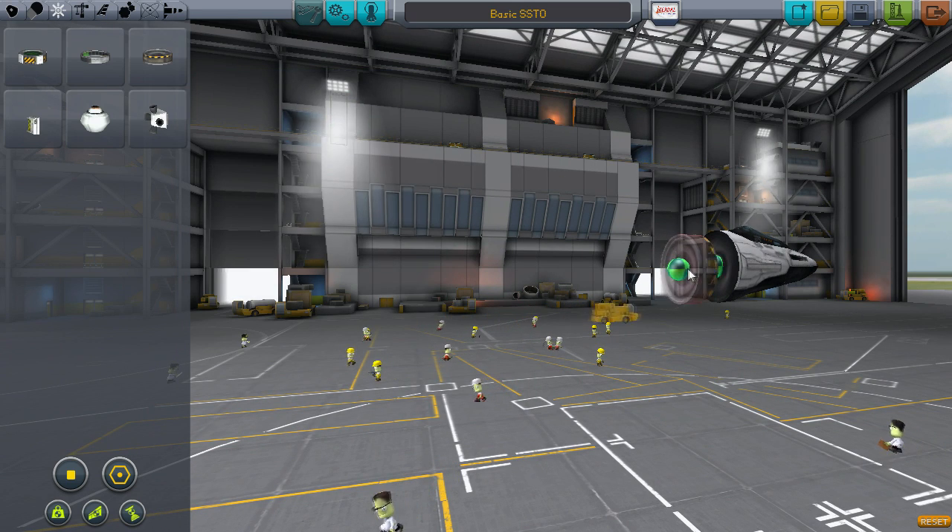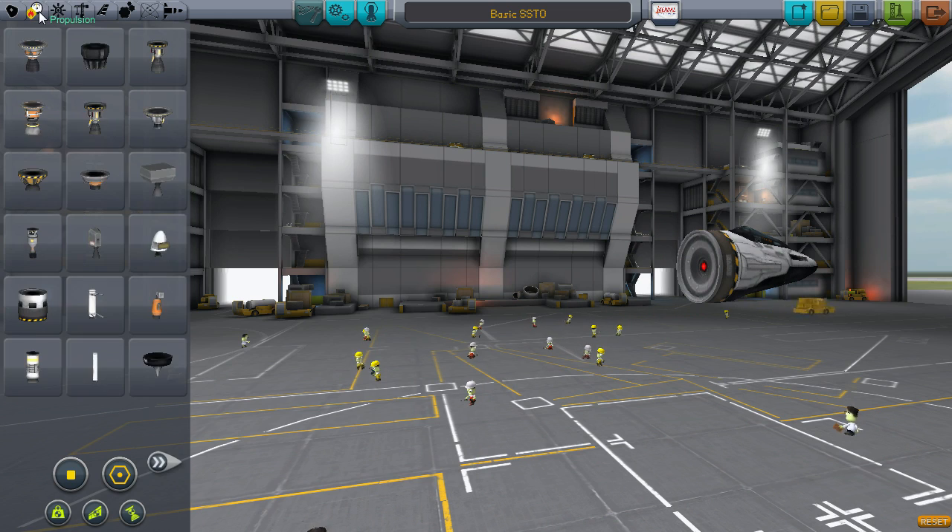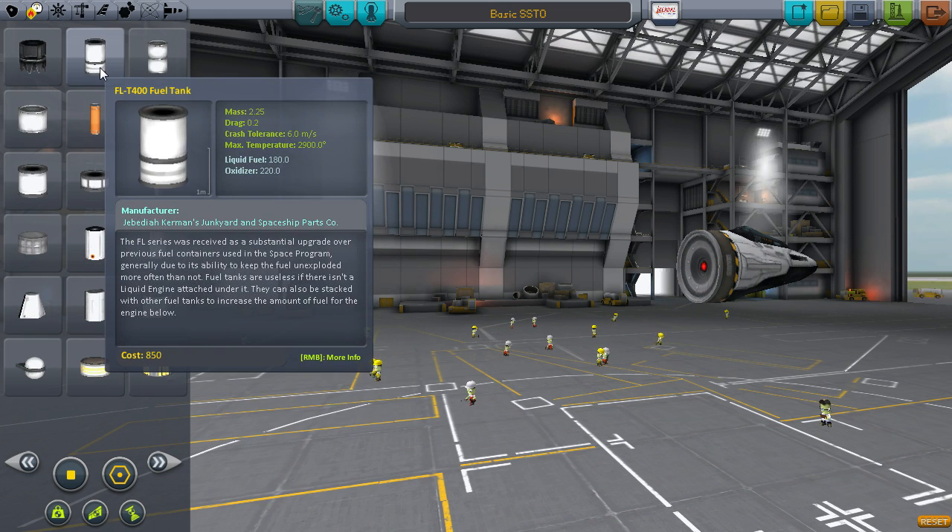Next up, we need a reaction wheel. Choose the inline reaction wheel as it is the lighter of the two options. This will help us with controlling the plane at high altitudes and in space.